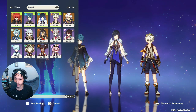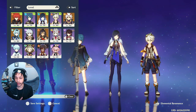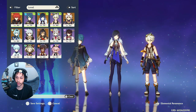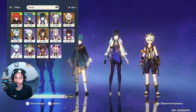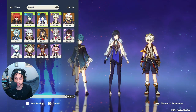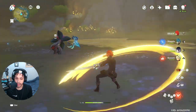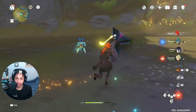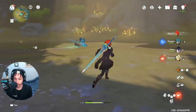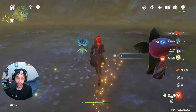Chongyun and Xinyan you could, but there are going to be better options out there. Ultimately I think this weapon is really valuable for key units — any claymore user who is going to be the one triggering vaporize or melt reactions, as well as any team comp using Dendro. Characters that can make use of it, especially if you don't need crit rate or crit damage from your weapon, will find this absolutely fantastic.